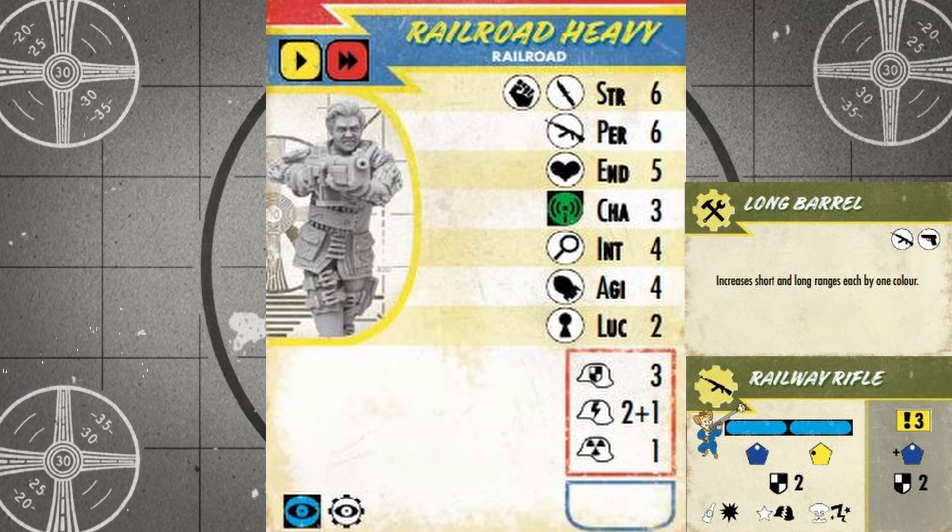They are by no means a cheap unit at 83 caps, and they get even more expensive when using the Railway Rifle for another 20. But if you've got the room on your roster, they're a dedicated combat unit worth every cap. Throw a long barrel mod onto that Railway Rifle and they become an accurate sniper with a chance to deal damage and special effects at double black range.